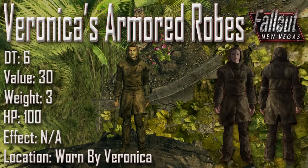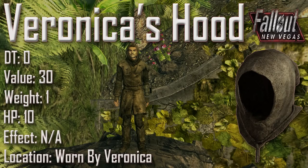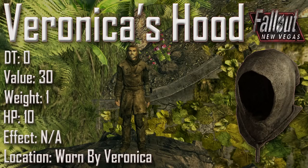Next we have Veronica's Armored Robes with a damage threshold of 6, a value of 30, a weight of 3, an item health of 100, and no applicable effects. It is of course worn by Veronica. The second half of the set is Veronica's Hood with a damage threshold of 0, a value of 30, a weight of 1, an item health of 10, and no applicable effects. Veronica's Armored Robes and Veronica's Hood cannot be reverse pickpocketed off Veronica, nor if Veronica dies can they be looted from her body, therefore making them unobtainable. Visually, they seem to have the same skin as the Druid outfit from Fallout 3, however the branches have been taken off, making it less crude but more boring.